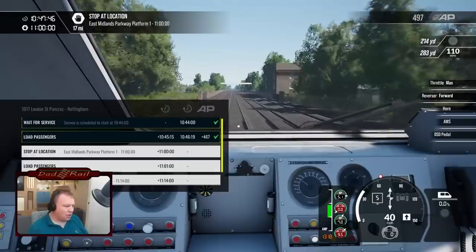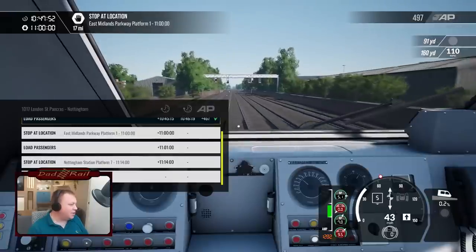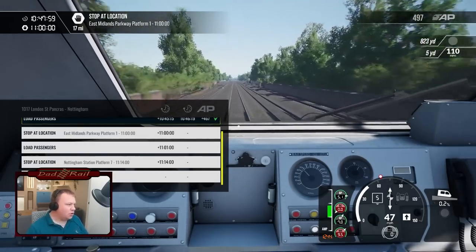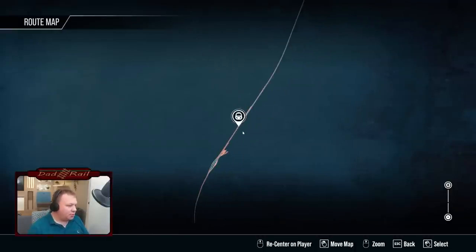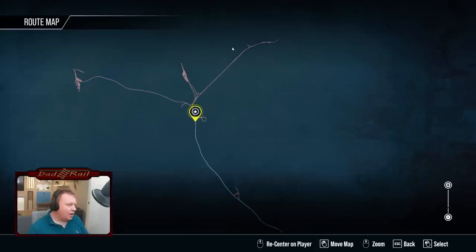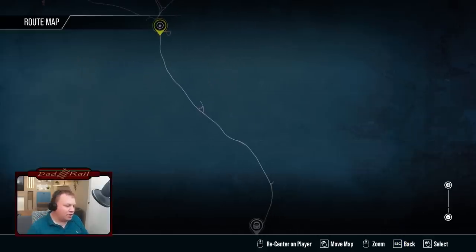Looking at our timetable: we've just stopped at Leicester, our next station is East Midlands Parkway, then on to Nottingham. The whole route is 37 miles — not the longest in the world, but it has a triangle configuration. Looking at the route map, we're down at the bottom at Leicester, with Nottingham to the right and Derby to the left. You can do services between Derby and Nottingham, Leicester to Derby and vice versa — a good selection and range of services.